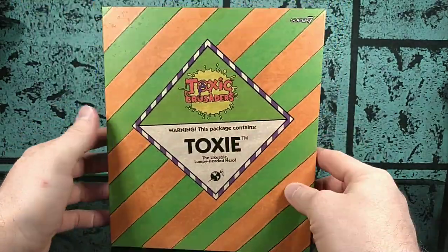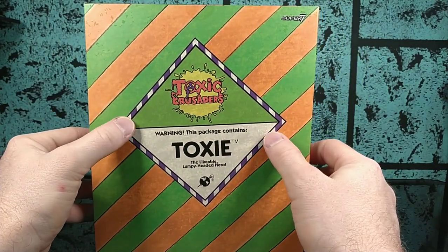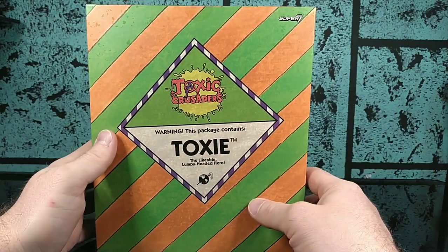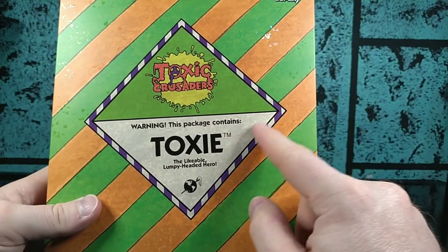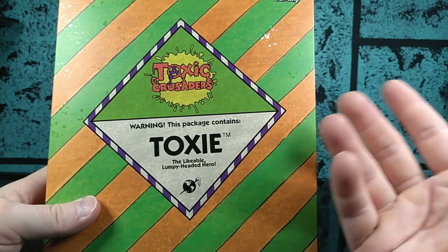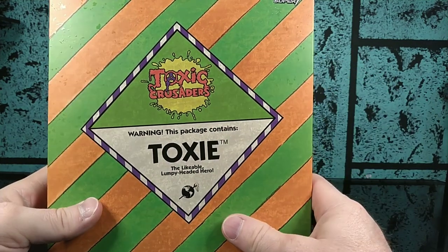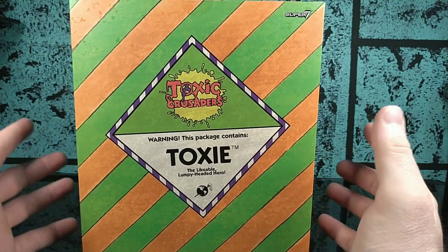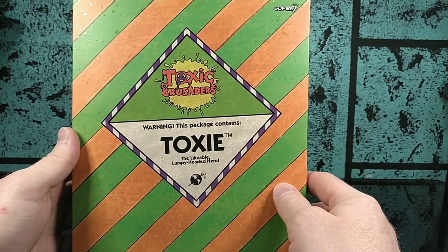Let's turn him around and look at the back — no bio. That's interesting. I guess it's a cost-cutting measure; they didn't have to do a lot of extra package design. I would have liked to have seen a bio, but not having one is fine too — I know who this guy is. There's this nice little hazmat sticker. If you've ever received a hazardous materials package through the post, you'd recognize these diamond hazmat stickers telling you what's in the box — whether it's flammable, toxic, or poisonous. This one warns: 'this package contains Toxie, the likable lumpy-headed hero.'